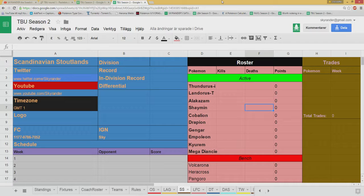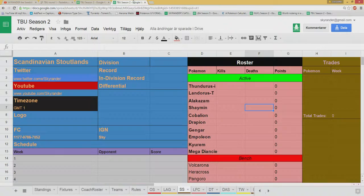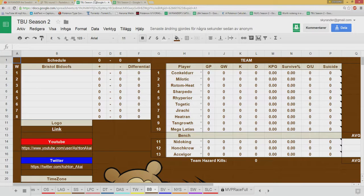Eric is a very, very tremendously dangerous battler, and I must say his page looks a lot better than mine — I need to fix that. Anyway, looking into my opponent here: he has Conkeldurr, Milotic, Rotom-Heat, Sharpedo, Rhyperior, Togekiss, Feraligatr, Hydreigon, Tangrowth, and Mega Gallade for his start-up points. And of course he has a Nidoking, which he has switched out from the bench for Rotom. So yeah, he's kind of dangerous.